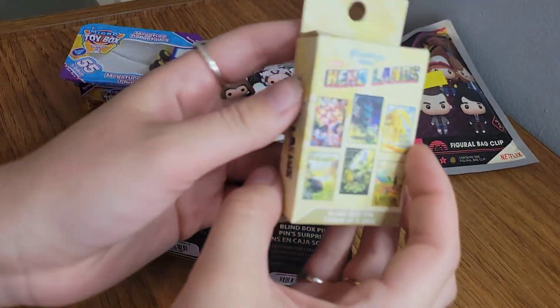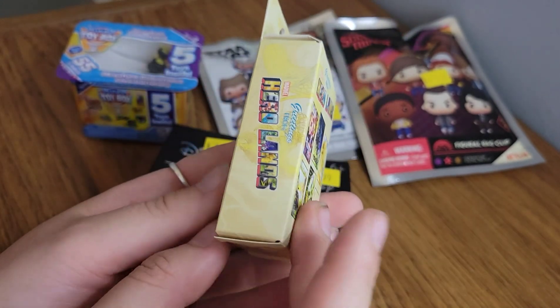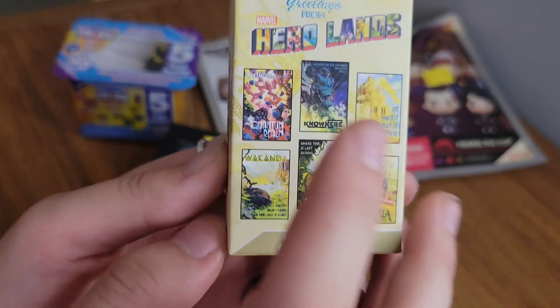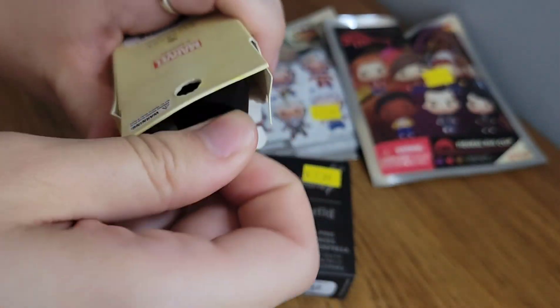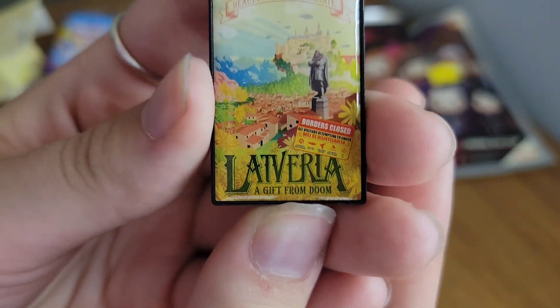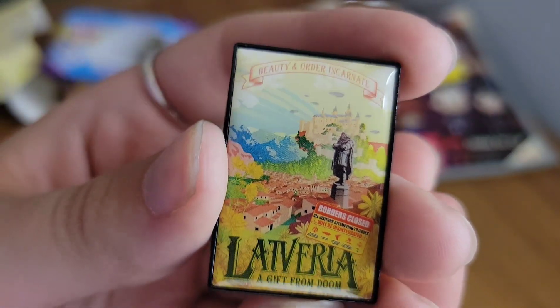Now we're going to go ahead and break into our blind bags. We're going to start out with the Hero Lands pin set — there are six pins to collect and this is just one. I think I'd love to get the Quantum Realm, or Nowhere would be a super cool one to get too. So let's see who's in here — it comes in a little blind bag. And we have Latveria! I don't remember this one, but this one's super cool.